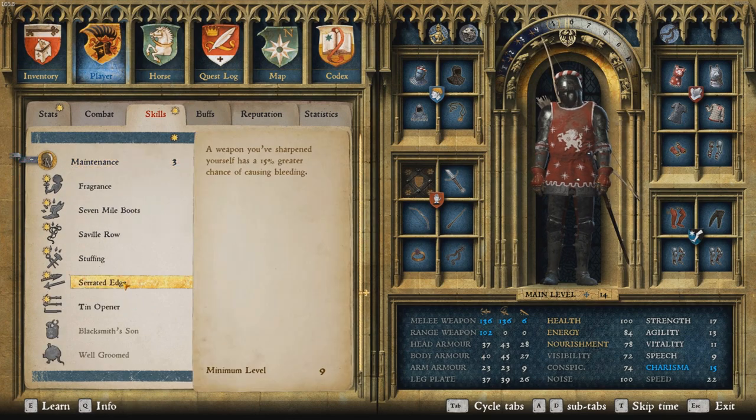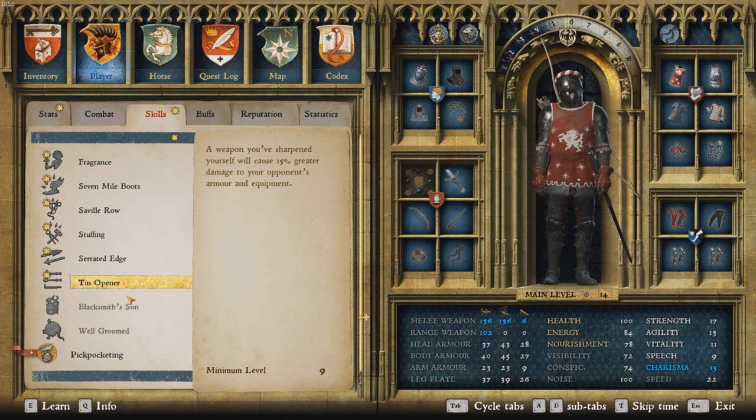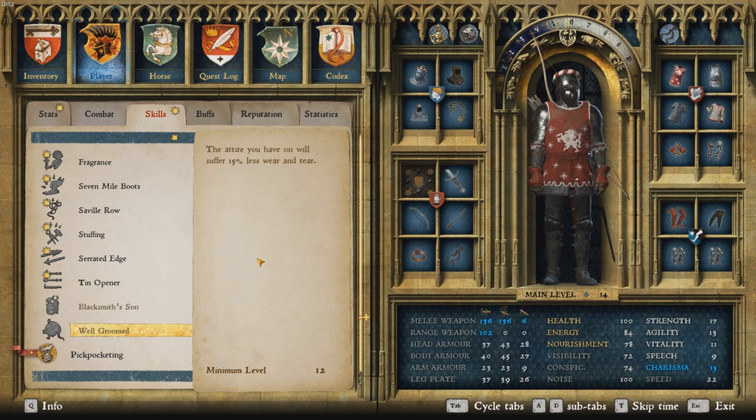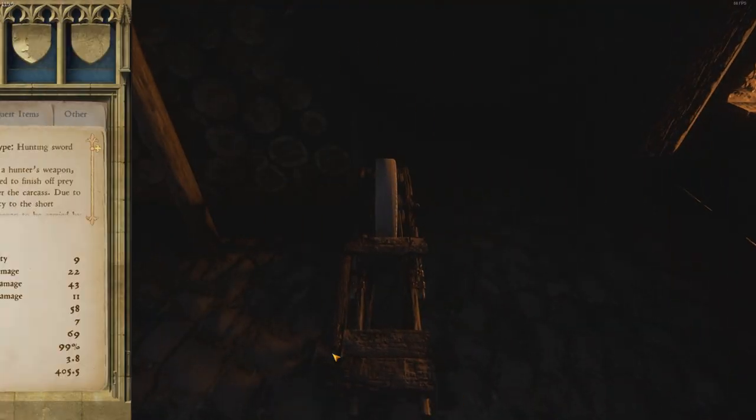The main thing is you want to get it up because there are some pretty decent perks that will improve your damage to opponents. We want the Blacksmith Sense as well and the Well Groomed, or whatever it's called. So we need to get to like level 12 to get that.